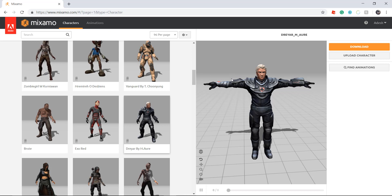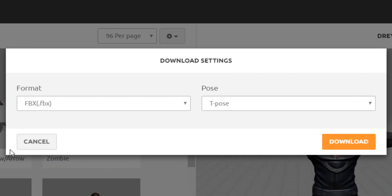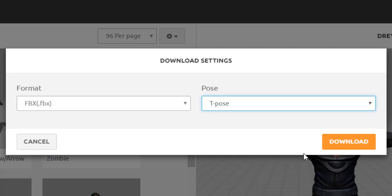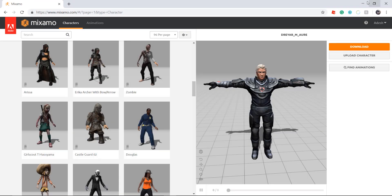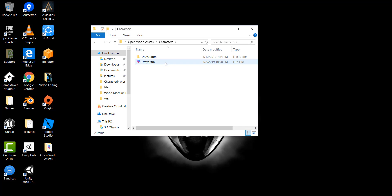Mixamo is a website that gives you free 3D models and animations of excellent quality, completely free. I chose this character — you can choose anyone you want. To download, press the download button, leave the format and settings to default, and make sure you download it in T-pose so we can animate it later. I already have the downloaded file — it's 'Grayer.fbx' in my open world assets characters folder.